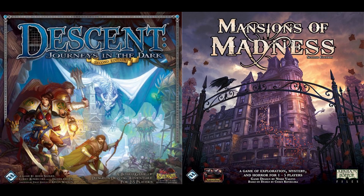Hello everyone. In this video I'm going to show you a modding tool for the board games Descent: Journeys in the Dark and Mansions of Madness. The tool is called Valkyrie and it is open source.